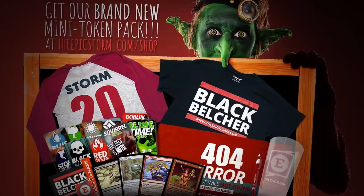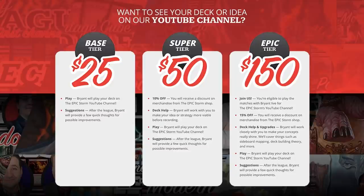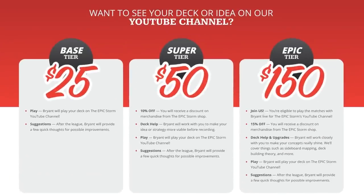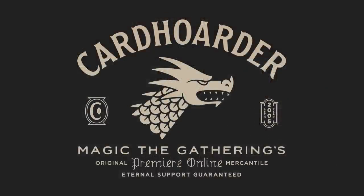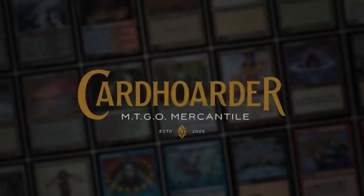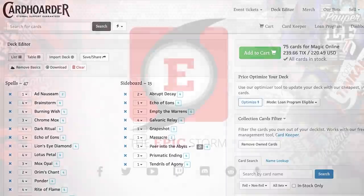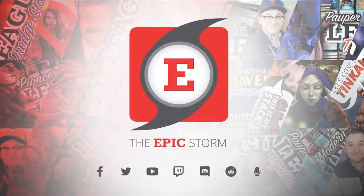Make sure to check out theepicstorm.com/shop for card singles and Storm swag. Please don't forget to use your membership discounts. If you want to see your combo deck on this YouTube channel, visit theepicstorm.com/donation-decks — all you have to do is attach your TXT file and pick a donation tier. With our Epic tier, you can even join me in a video to showcase your brew in person. Card availability won't be an issue due to our new sponsor, Card Hoarder. You can rent the Epic Storm for seven tickets a week, which is just a great deal.